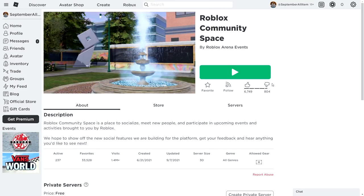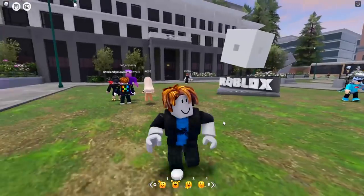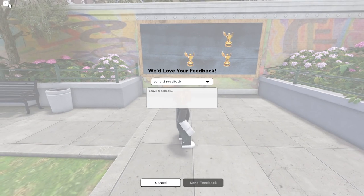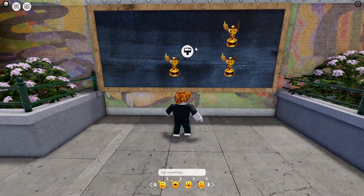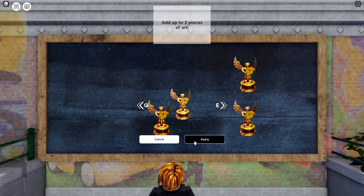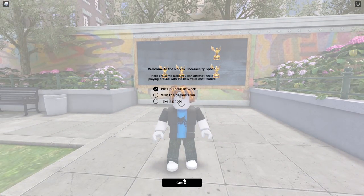Now for the next item, we're going to dive into the Roblox Community Space, because there's actually a cap in this game that you can claim for free. Go ahead and join this game — it will also be linked down below in the description. This item was released like a few days ago. Pretty much what you have to do is complete all the tasks. The first one is to go ahead and place some gravity on this wall — press on it and press apply, and you will have task one completed.